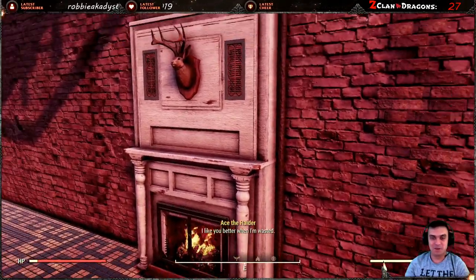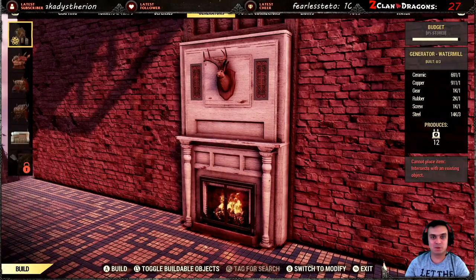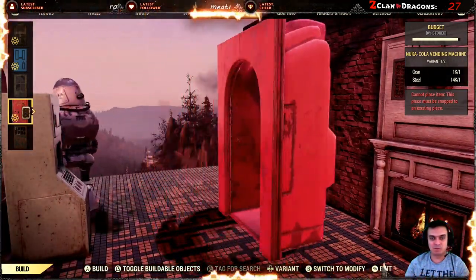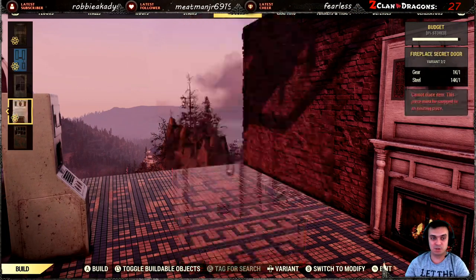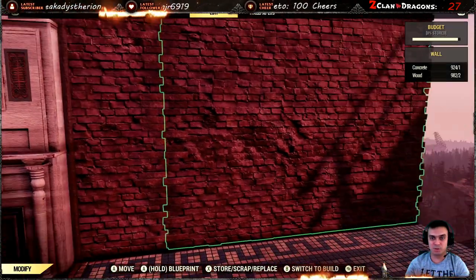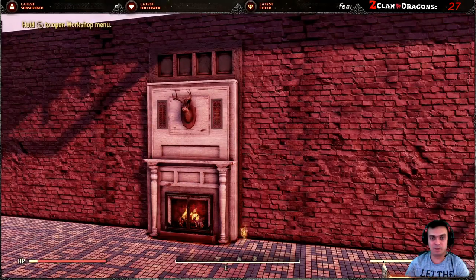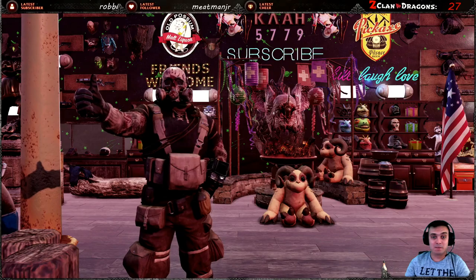Once you've claimed it, to build it you need to navigate to your door sections. Over here you will find it — if you also have the Nuka-Cola Secret Door you'll see that first and just scroll to the right to find this one. To build it, you need the door opening — place it right here, and that's done. That's pretty much it.